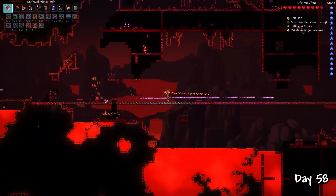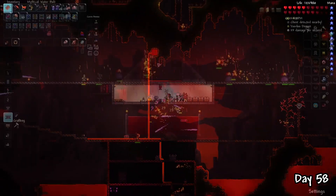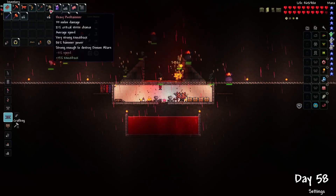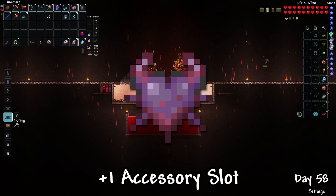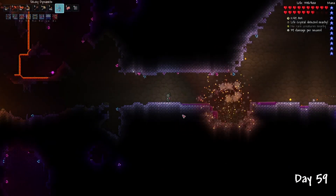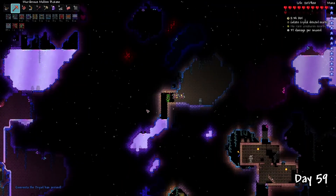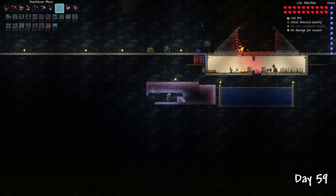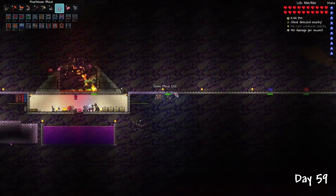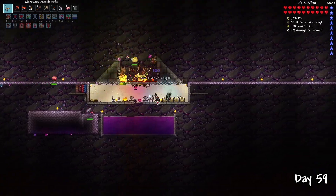I ran into my first hard mode mimic. A blood moon also occurred during the boss battle, so I used this time to test out the farm I made earlier. Opening the Wall of Flesh treasure bag, I got the all-important Demon Heart, giving me an additional accessory slot — bringing my total up to 7. I went to the Aether biome on day 59 to collect some Pearlstone blocks, and also converted my previous summoner emblem to a ranger emblem using the shimmer liquid. Using these Pearlstone blocks, I converted my AFK farm into a Hallow, giving me easy access to hard mode materials such as pixie dust, unicorn horns, and souls of light.